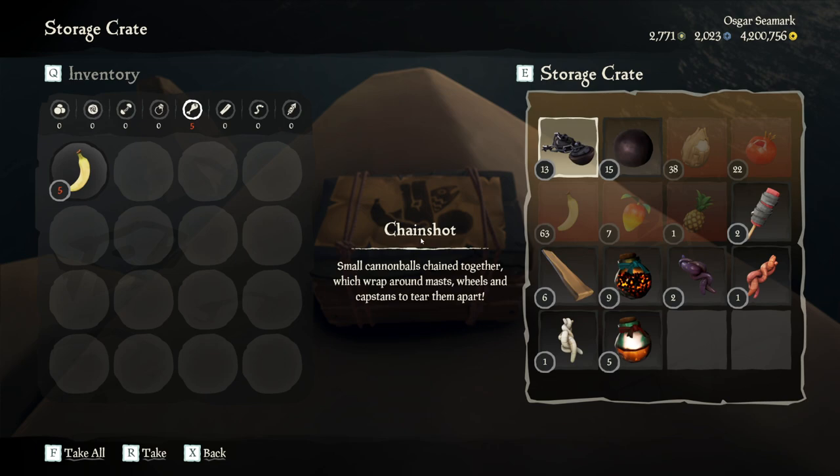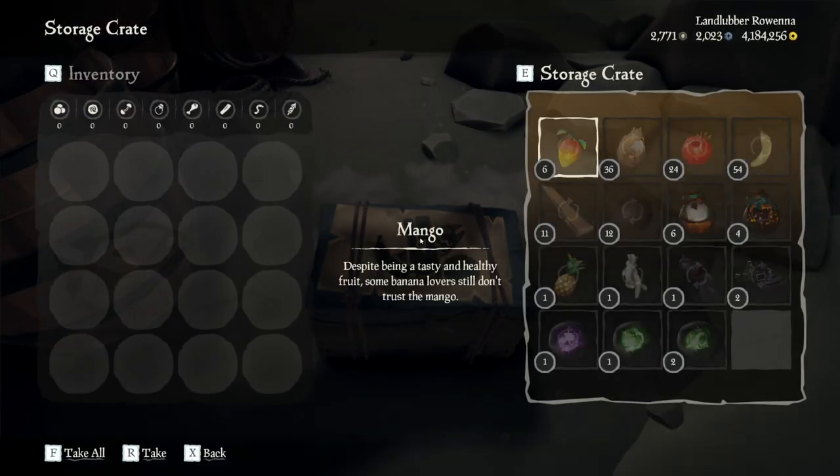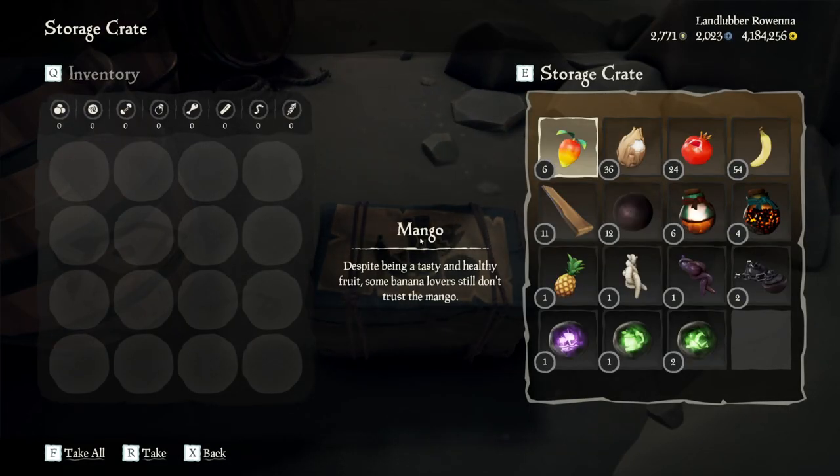I also did this another time. This is what that looked like: six mangoes, 36 coconuts, 24 pommies, and again, a singular pineapple. But this is a great spot to just get food quickly, especially if you're just kind of on the go in your adventure, and I would add it to a list of islands to stop at.